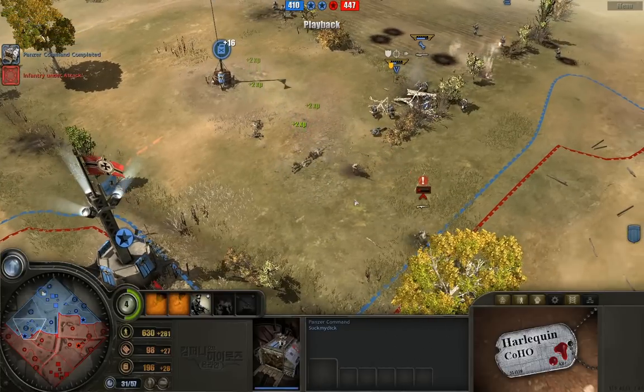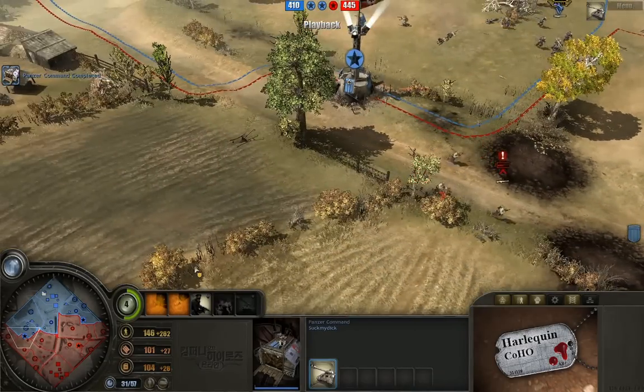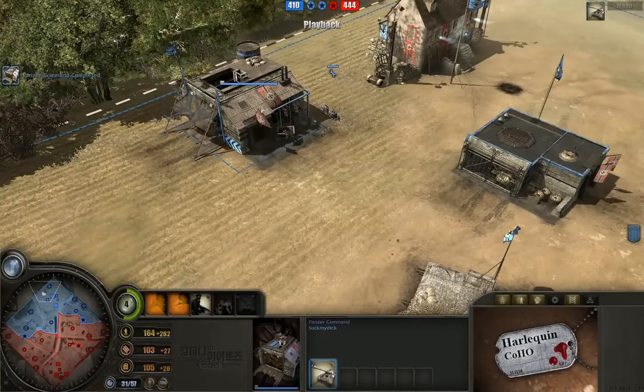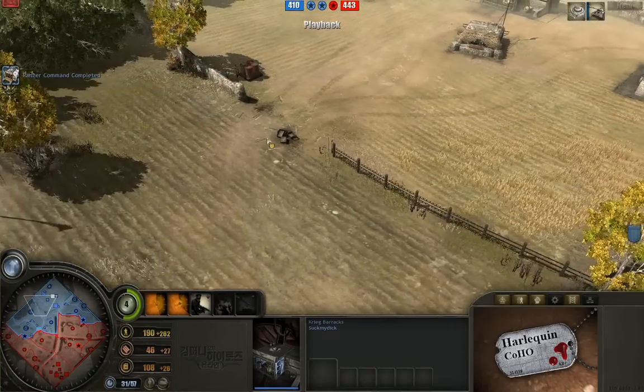Three kills now, four kills onto the Riflemen squad — they're going to have to retreat across this massive line of fire and just barely get out of there. Really tough defenses for Suck. Now we can see in the production queue that Suck has the Panther coming out. Very fast Panther, just kind of holding on tight with a couple of packs.